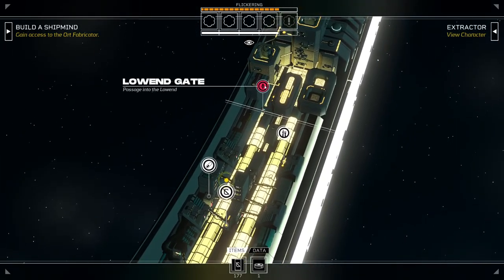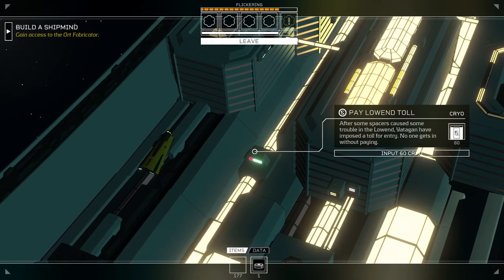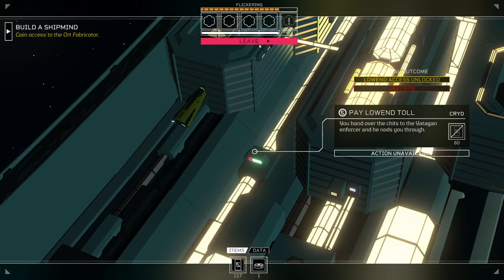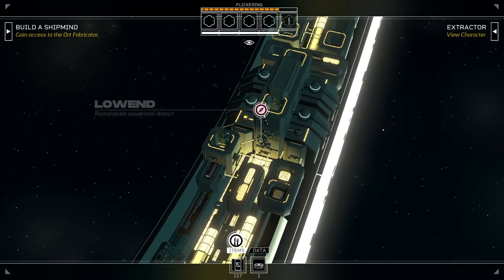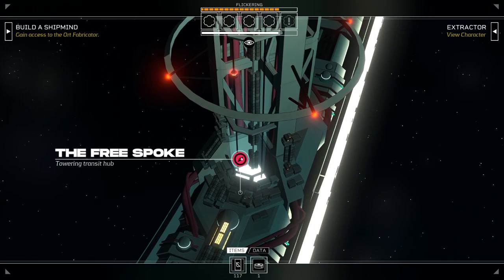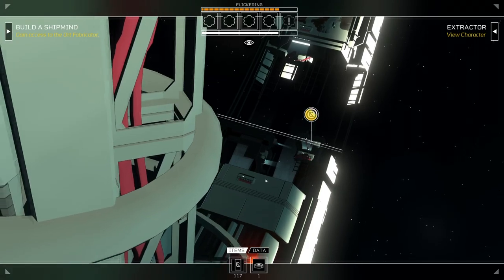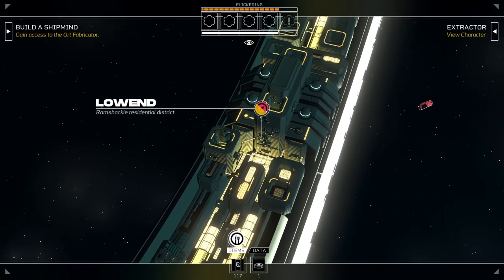You know what? Let's pay to go through the low-end gateway — I got money to burn. Low-end access unlocked. What does that do for me? Ramshackle residential district, as well as the Free Spoke, a towering transit hub, Founder's Gap — a gap in the ring station. We got three new locations out of that. This is probably pretty big.